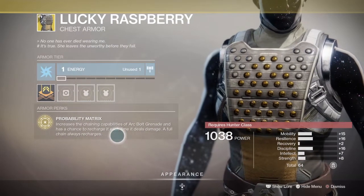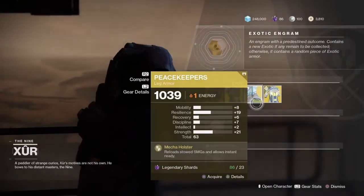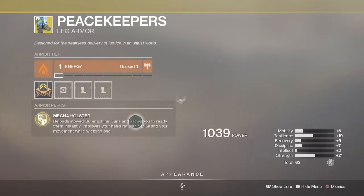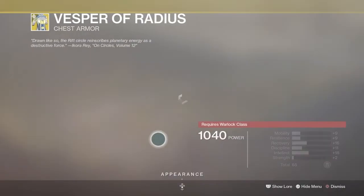For the armor: the Lucky Raspberry is the exotic Hunter chest piece, as you can see on the video. The Peacekeepers are the exotic Titan leg armor, also shown on the video. And for the exotic Warlock chest, there's the Vesper of Radius.